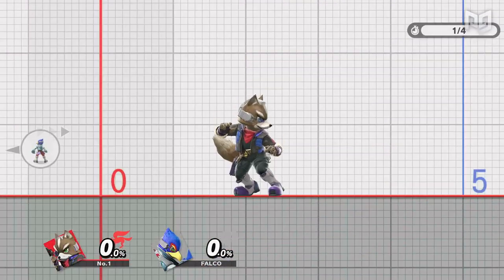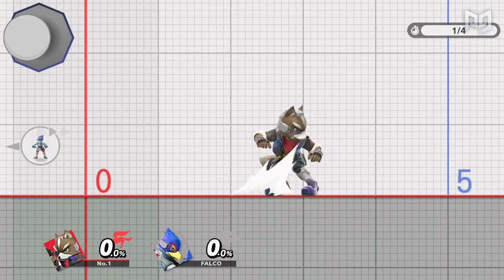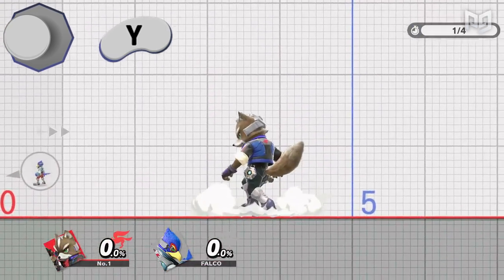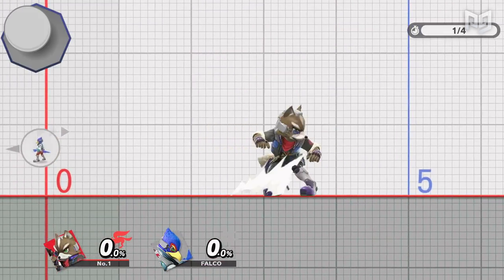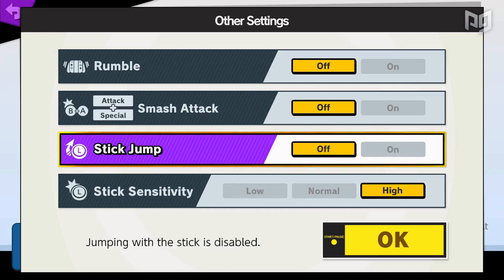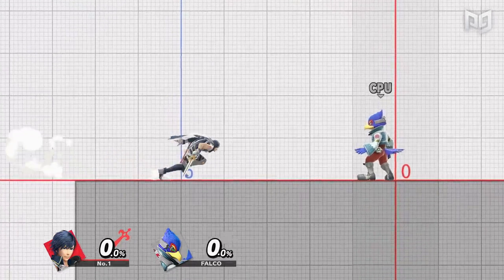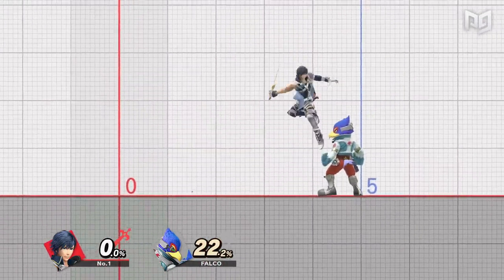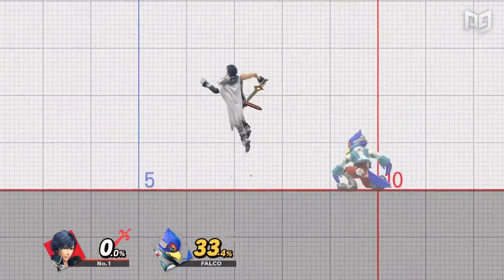Just like a RAR, dash forward and then hold back on the left stick. While holding back, input jump. To make this easier and avoid dashing back, you can opt to hold diagonally up and back on the left stick instead. Just keep in mind this works best with stick jump turned off. RARing is a super important technique as many characters rely on their back air as their main approach and spacing option. Many combos and kill confirms also require you to RAR in order to close out the stock.